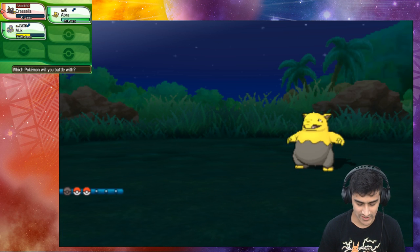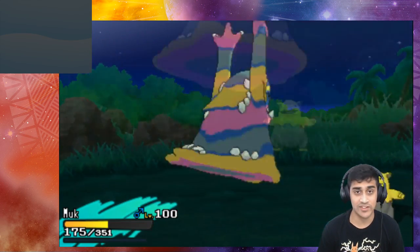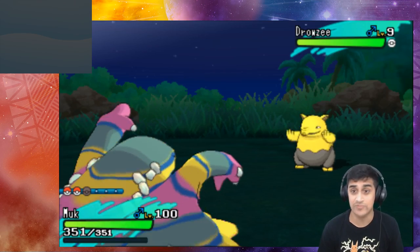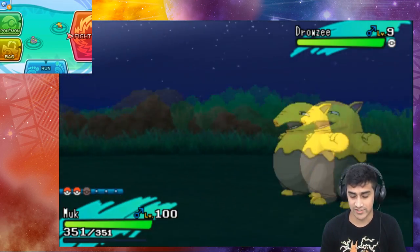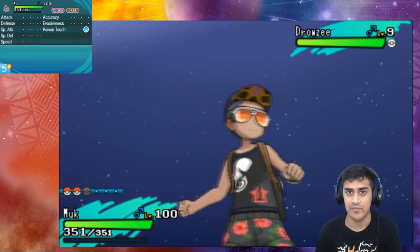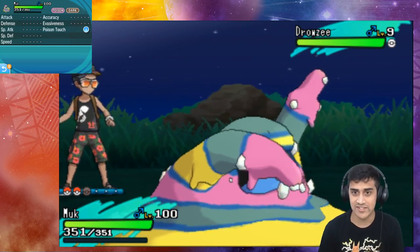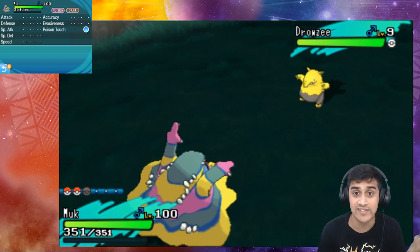Cresselia fainted — Z Lunar Dance did its thing. We switch over to Muk, and nothing special happens. Muk does get its full HP back, which is cool — but it's the exact same thing as regular Lunar Dance. There's no point in doing Z Lunar Dance — it absolutely does nothing different.